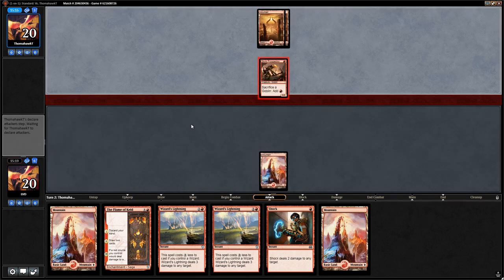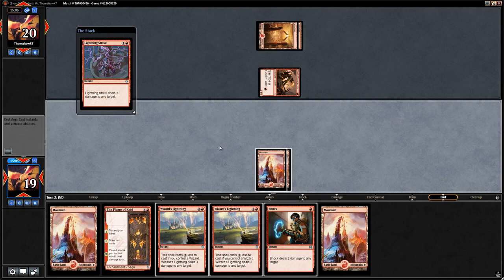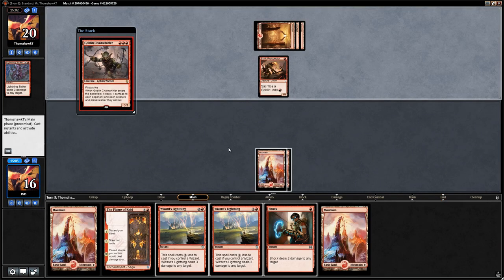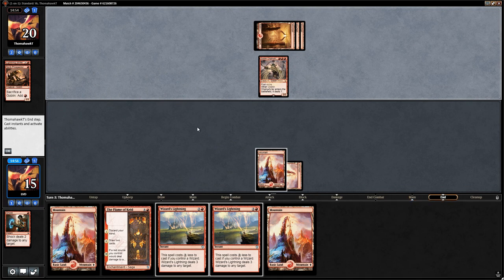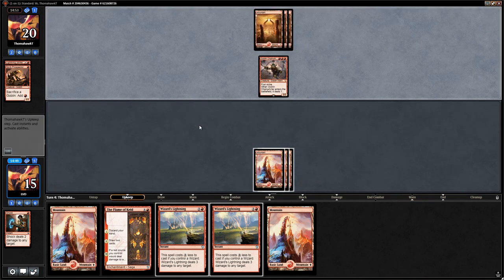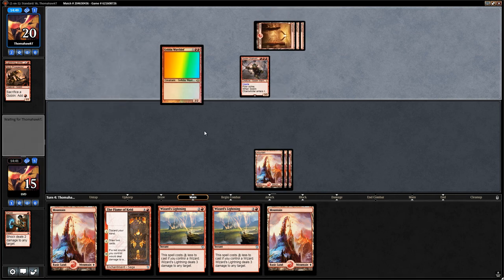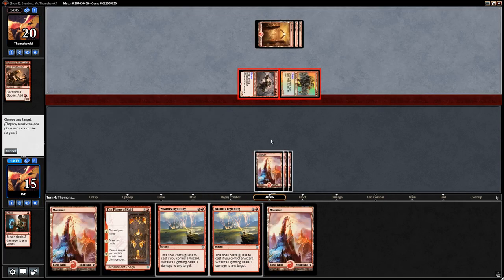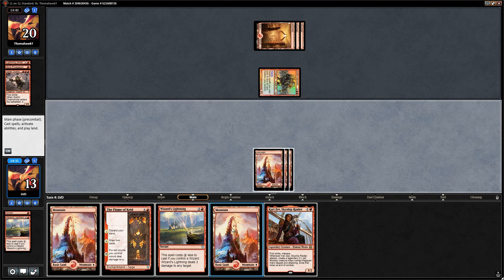Turn one Prospector — we don't need to Shock that yet. We take one damage. Another mountain — already regretting keeping a land on top. Lightning Strike end of turn. Chainwirler from the opponent — we can Shock the Prospector and then have Lightning Strike to answer the Chainwirler. Drawing lots of lands; maybe should have bottomed the mountain, but then again we needed it for Wizard's Lightnings and Flame of Keld. Goblin Warchief — still Wizard's Lightning with the Chainwirler looming.